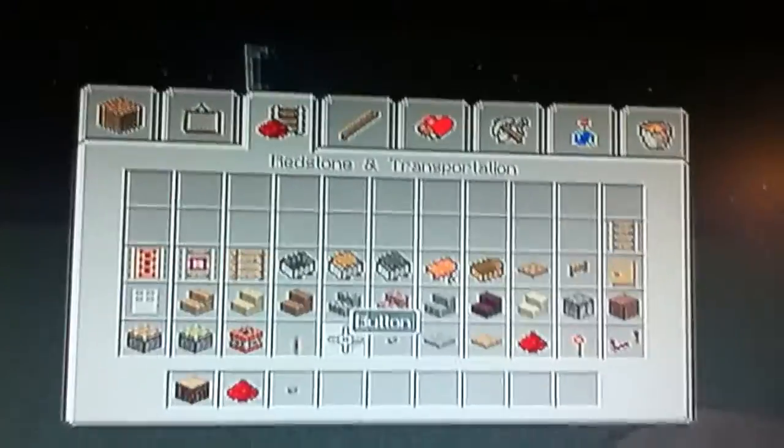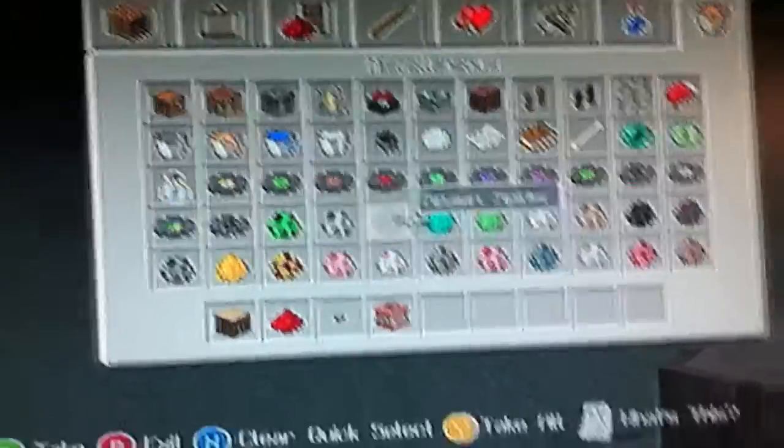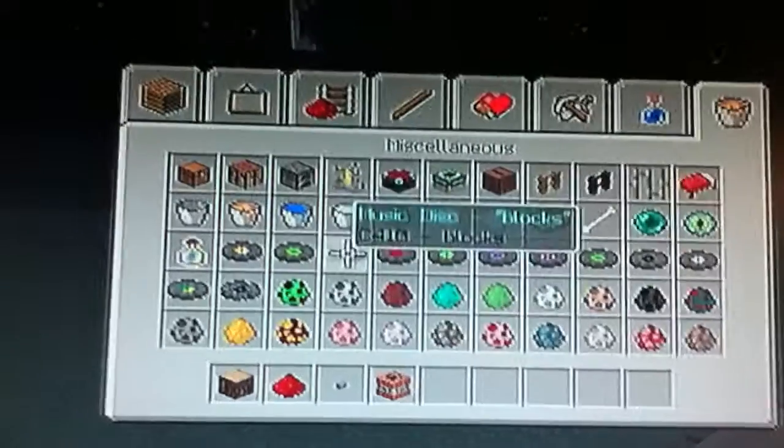First you will get the stuff, which is shown on the bottom of my screen. You get wood — any block that's strong or something — and then you get redstone dust, a button, TNT, and a water bucket.